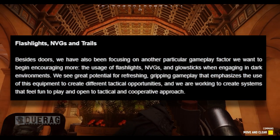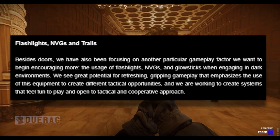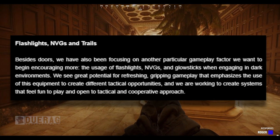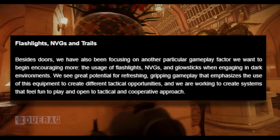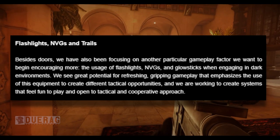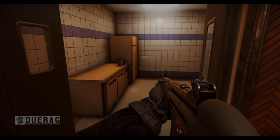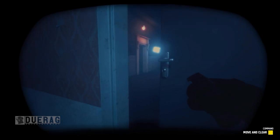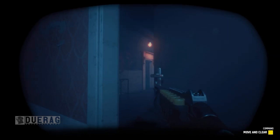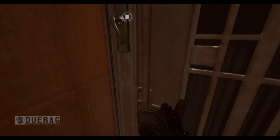The next section covers flashlights, MVGs, and trails. Besides doors, they've also been focusing on encouraging more usage of flashlights, MVGs, and glow sticks when engaging in dark environments. They see great potential in refreshing gameplay that emphasizes equipment to create different tactical opportunities. My biggest issue with the flashlight is just how tiny the light is. Night vision goggles have gotten a lot better after the recent update. Glow sticks I rarely use — only in co-op.